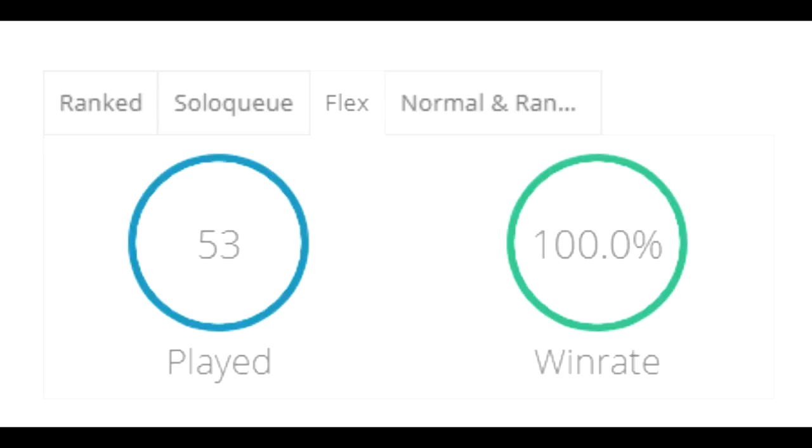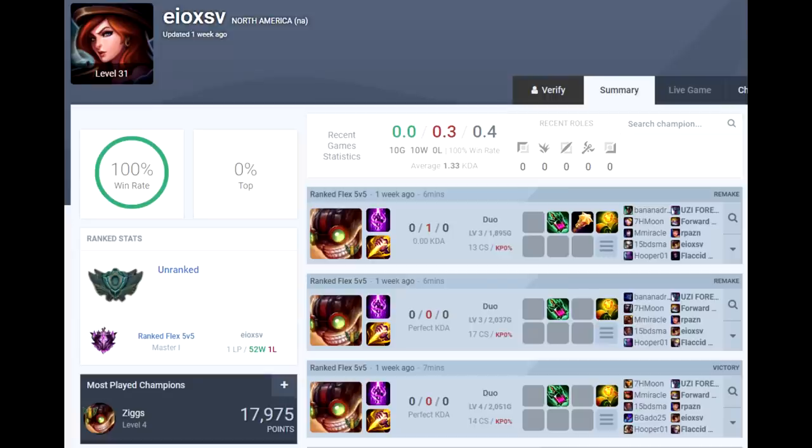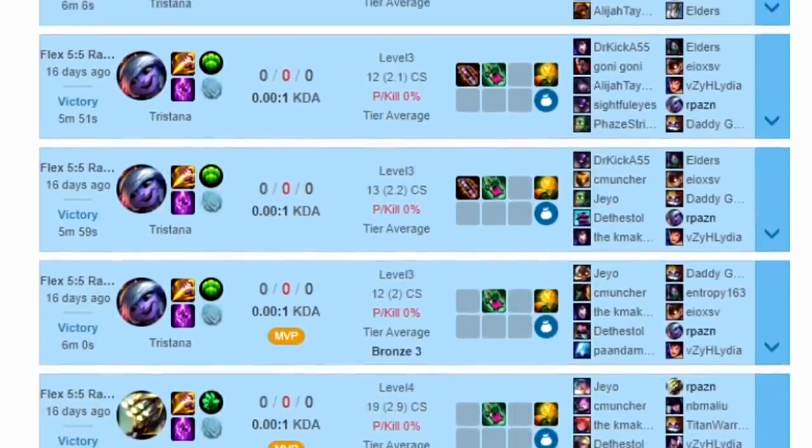For example, have a look at these two players. Together they got to Master rank in flex with an impressive game score of 33 wins and 0 losses for guy number one, and 52 wins and 1 loss for the other guy. They have to be pretty good players, right? Maybe some Korean smurfs. So let's try to see their match history.